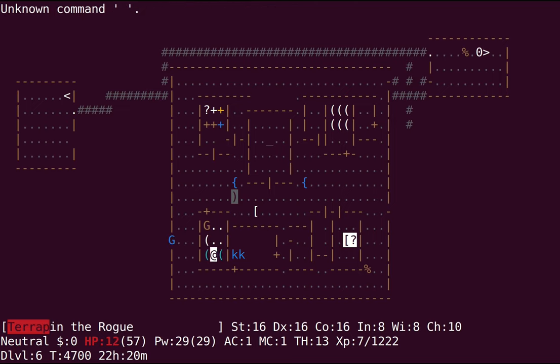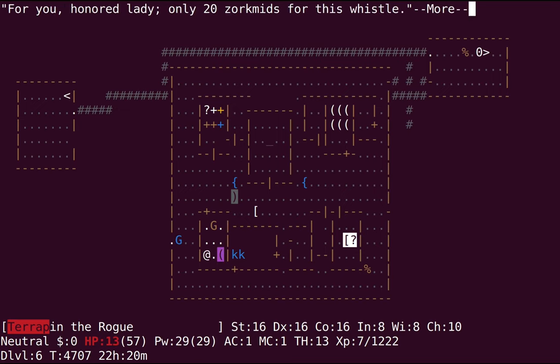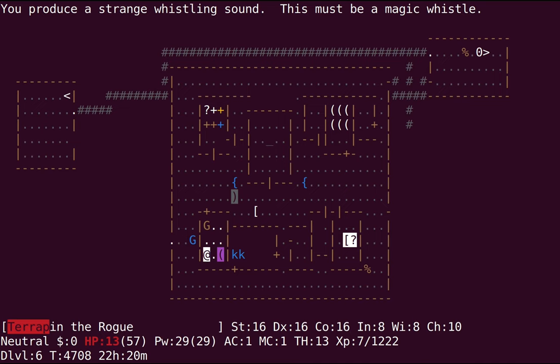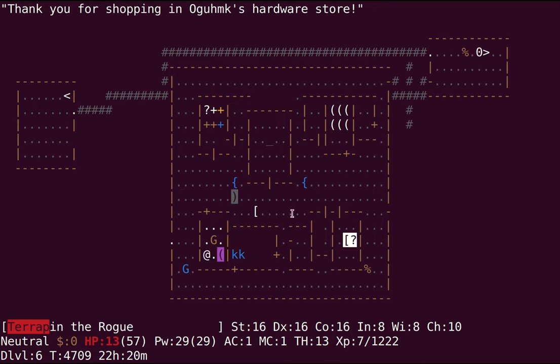I'll want to upgrade to a towel eventually, but it's not really necessary right now. A stethoscope — that's a big find. And a magic whistle. I'm going to pay for this magic whistle immediately. Once I heal up, I'm going to go down here. There's some cats here — this room always has two kobold shamans and two cats. I'll tame one of them and get it to steal the stethoscope, and maybe the towel as well.